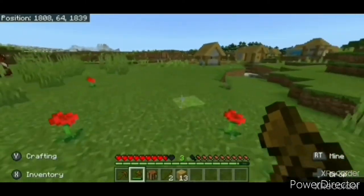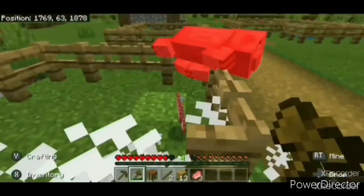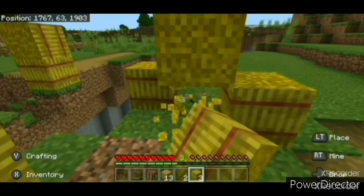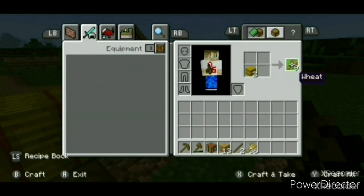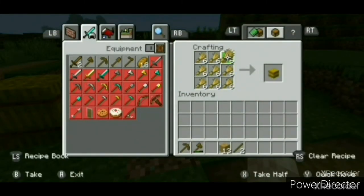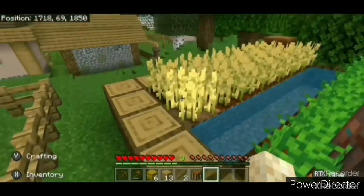If you're struggling to find food or wool, try looking for a village. Villages usually have penned livestock and you can often find hay bales lying around just waiting to be taken. If you place a hay bale in a crafting menu you can get nine wheat per bale, and by placing nine wheat into a crafting table you can turn it back into a hay bale for storage.